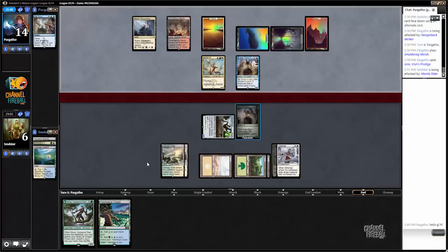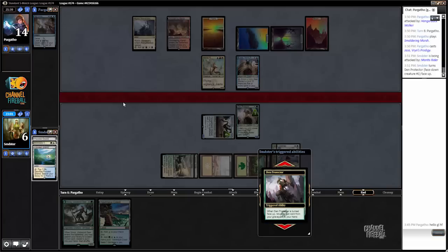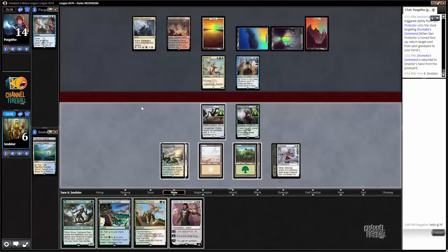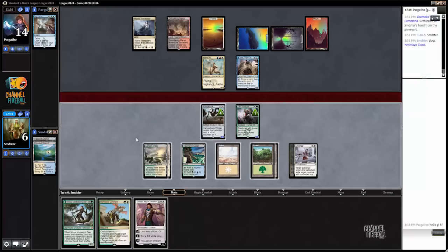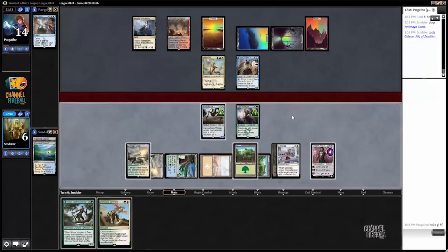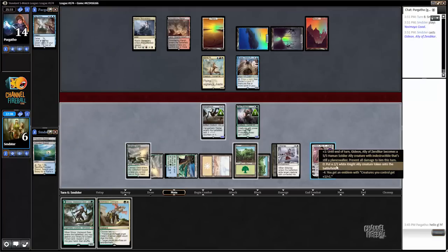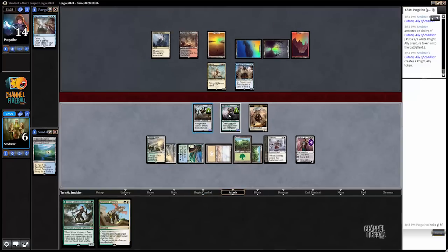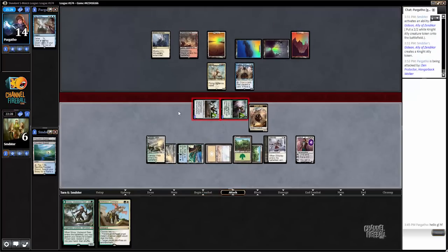Just have to avoid getting raced here, so we're going to rebuy Dromoka's Command end of turn. Gideon — all right, that ain't bad. I guess we just go ahead and play Gideon here. I mostly want to see if it would resolve — if he has Negate or something. I probably just want to make a 2/2. Could emblem, but there's not much point. We're going to have our Hangarback fight his Mantis Rider — I think during his upkeep is probably the best time.